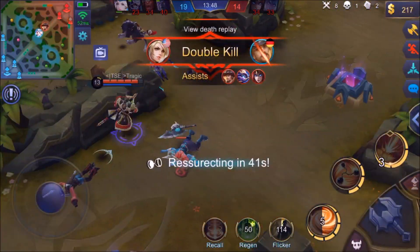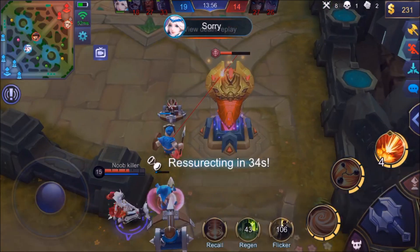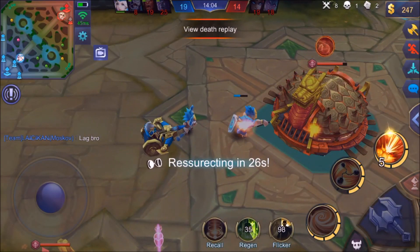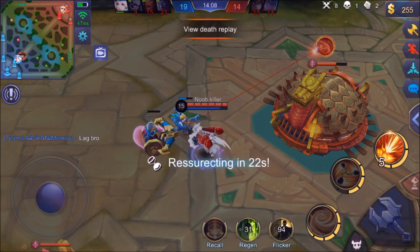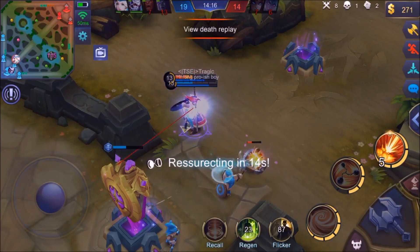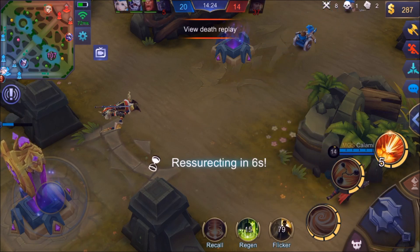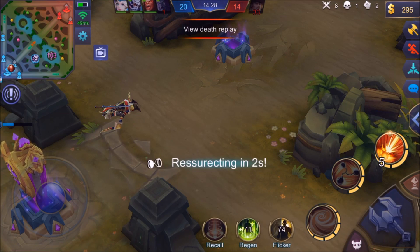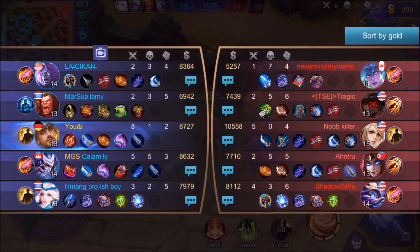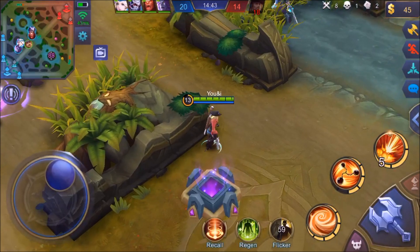It does look like this bottom turret might get taken out — oh crud. Layla right there is getting pretty fed, which is scary. Kagura picking up the kill on the Yss, really really needed that. Looks like the enemy team is starting to come back a little bit. Layla is level 15 and I'm at 13 — we need to close that gap. She has been farming, she is scary. I can still take her out though, not too worried about it.